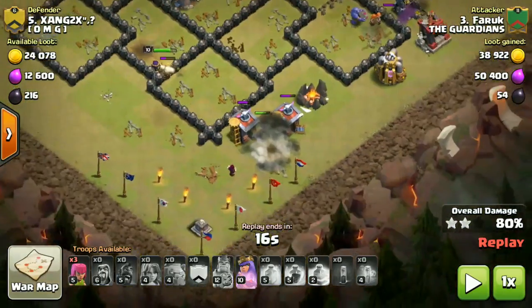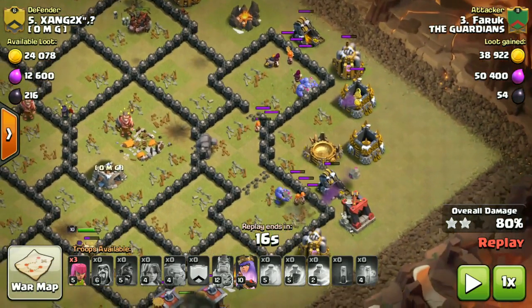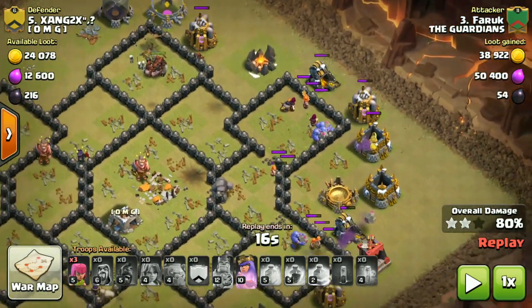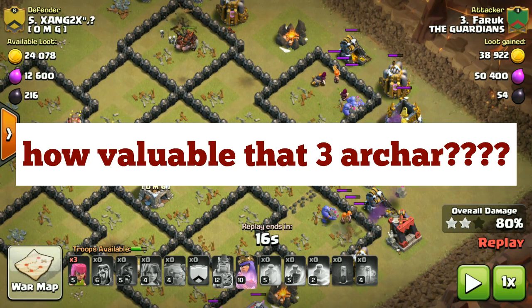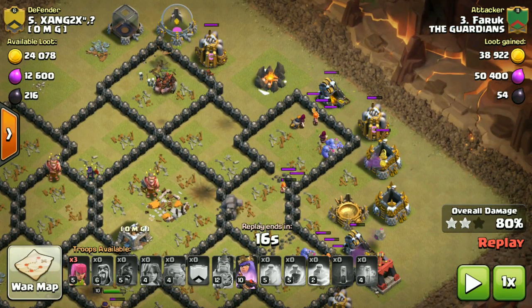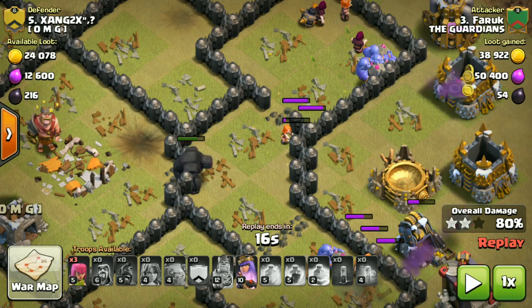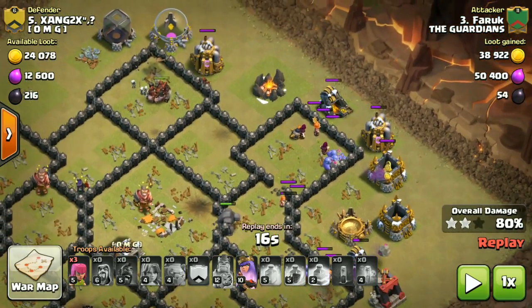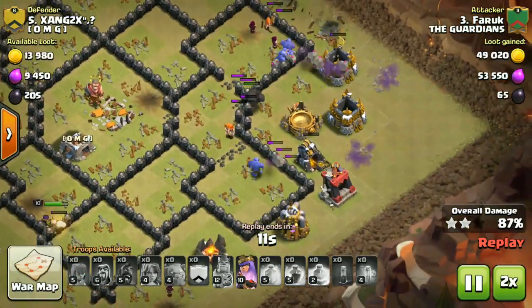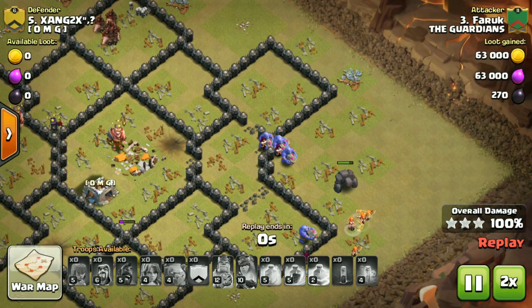I have my queen ability ready. Wizards are cleaning the trash. Hogs taking out the backend defenses. Bowlers alive, valks alive, wizards alive — everything alive. Three archers swagging in every raid; you have to keep three archers. Golem alive, golemites alive. Most troops are alive on this raid. The rest is cleanup — no one can stop this. If you see that kind of base, just smash it with your kill squad.